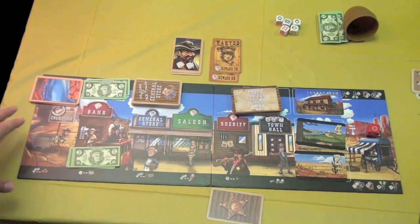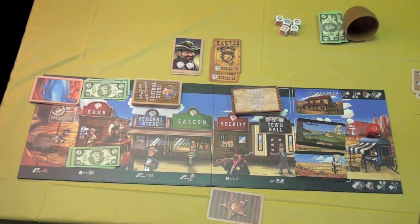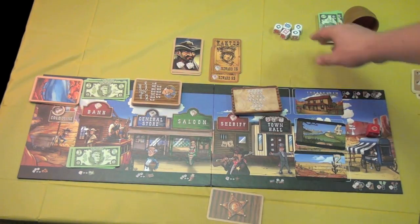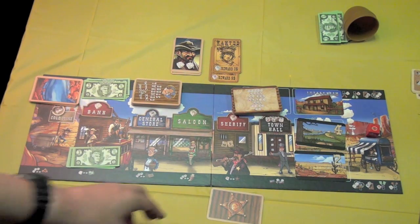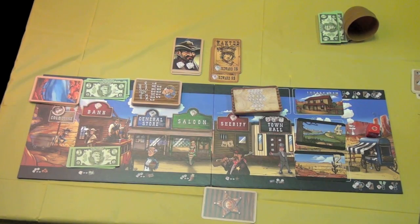But the biggest change is that now at each of these locations — and there are six different locations to go to — there are now two things to do. Whoever has the highest amount at each location picks which of the two actions they'd like to do, and then the second highest takes the leftover one. This means the sheriff has double duty because he gets to decide ties, and with six more things, there are quite a bit more ties.